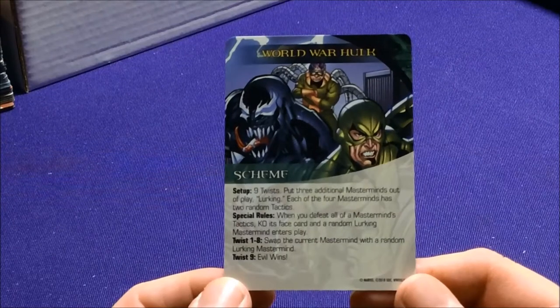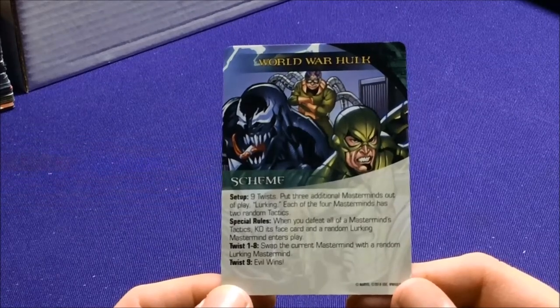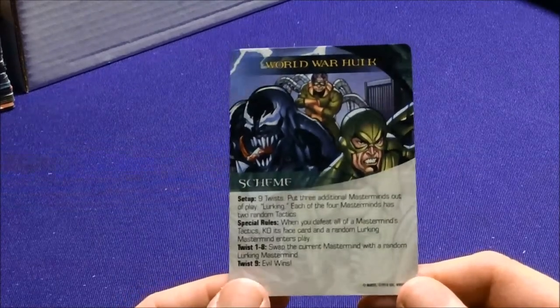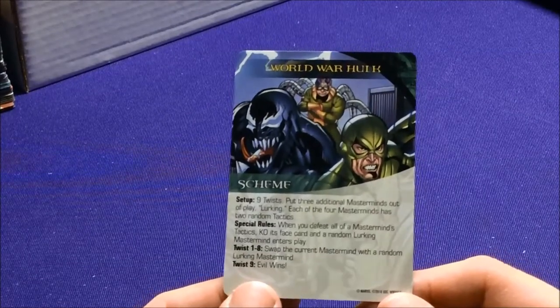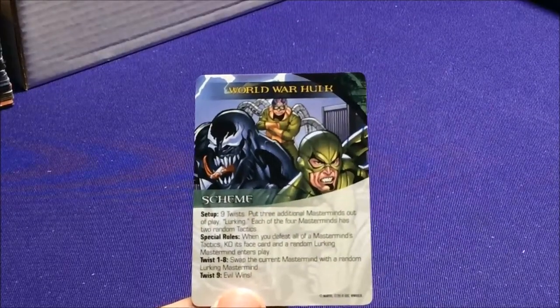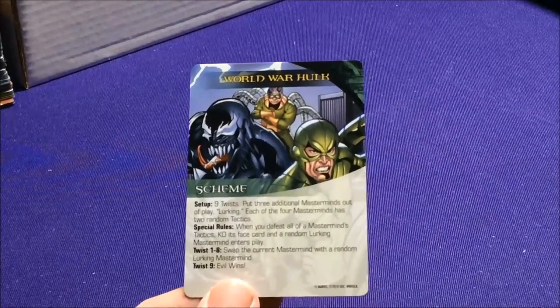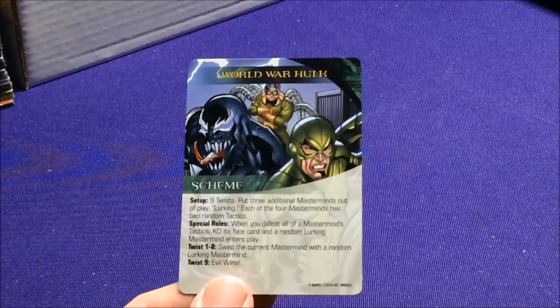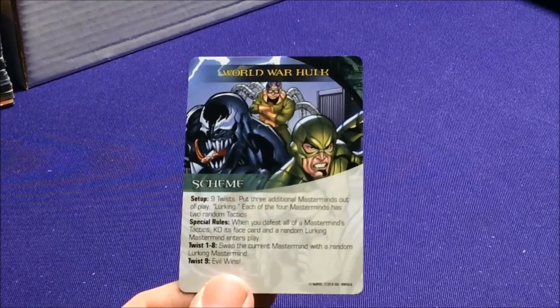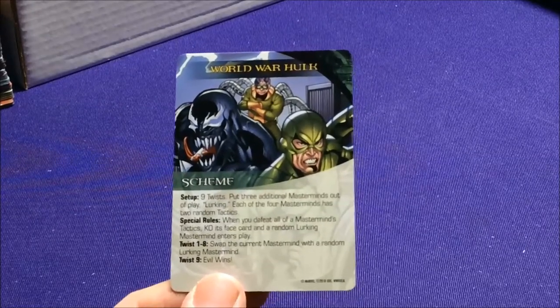The set's namesake scheme, World War Hulk: put three additional masterminds out of play lurking, and each of the four masterminds has two random tactics. When you defeat all the mastermind's tactics, KO its base card and play a random lurking mastermind in its place. Each twist swaps the current mastermind with a random lurking mastermind — similar to the adapting rule from the Shield set, you're constantly rotating different masterminds.